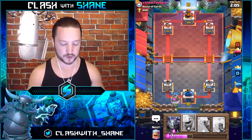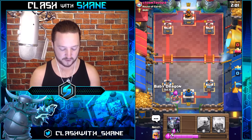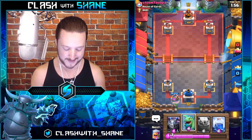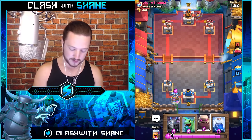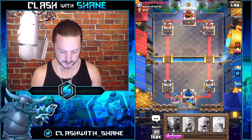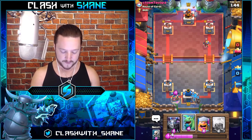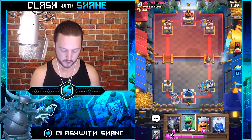His Graveyard is not in rotation, so he isn't able to do a quick punish push right here — we have a free Pump going on. The Lumberjack in this deck is nasty. We'll go Golem right here to distract that Knight, and then Baby Dragon in the back for the Graveyard because he can't Poison the Baby Dragon. The Golem will distract the Knight nicely.